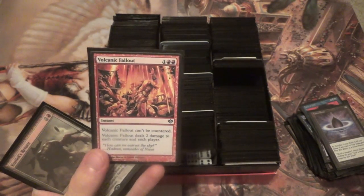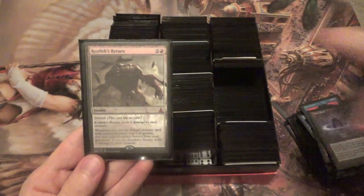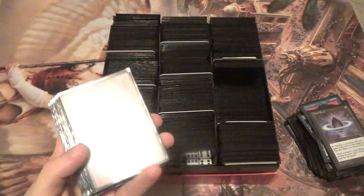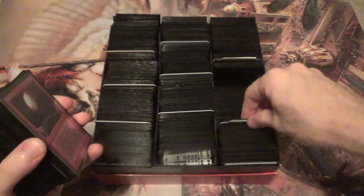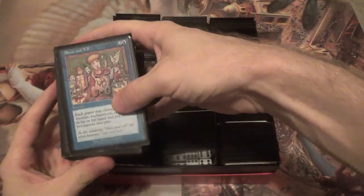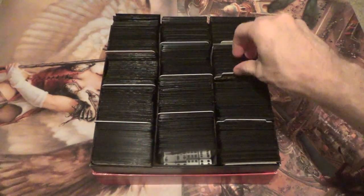The only one you can't wish out is Blood Moon, which is a three-of — you probably need it to be a three-of. That is Sneak and Show the way I'm running it. I've been trying it out and I rather like it. One Show and Tell in here became Run and Hide — flavor text win.